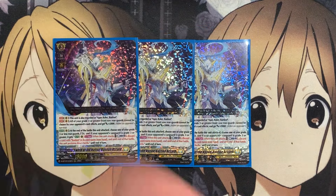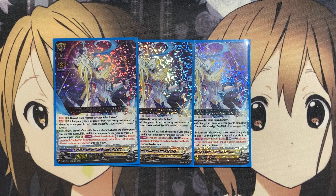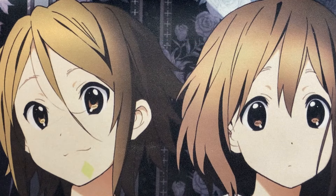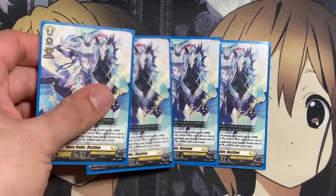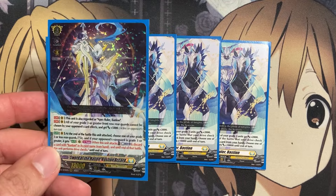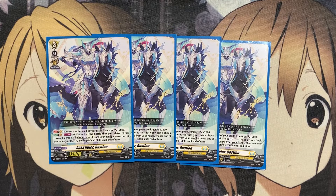We also run three copies of Sword of the Nation Bastion Accord in the main deck. All your grade three or greater front row rearguards cannot be chosen by your opponent's card effects and get plus 5,000 power. On Vanguard, at the end of the battle this unit attacks, choose one of your grade three or less rearguards and stand it. If your opponent's Vanguard is grade three or greater, it gets a drive check once per turn. When this unit attacks, discard a card with Bastion's card name from your hand until end of that battle — this unit performs drive checks until end of turn. The Bastions you'll want to discard are the original Apex Ruler Bastions, which we're running four copies of, just having the discard cost to give your grade three rearguards drive check pressure via Bastion Accord.